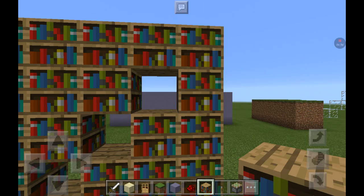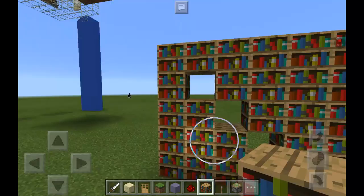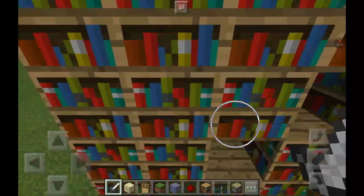Now that we have this, we can go ahead back here. This can be made out of dirt — you just need to fill in here. You're going to be putting the sticky pistons. Depending on how many holes you've made, that's how many you need. So in my case, I'm going to need four sticky pistons.